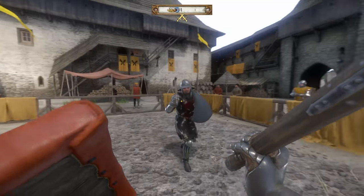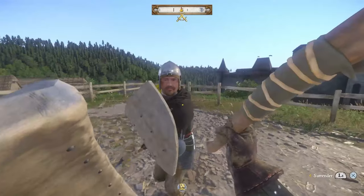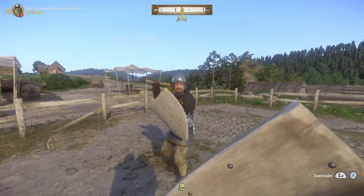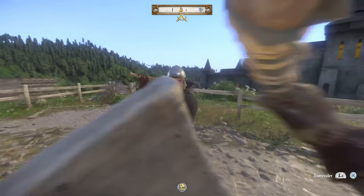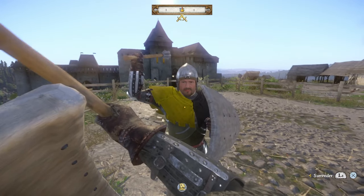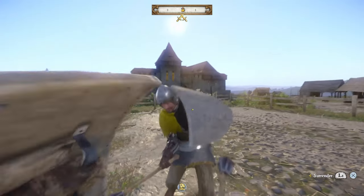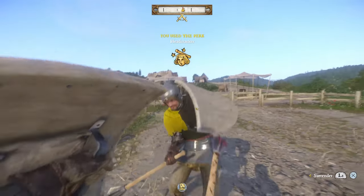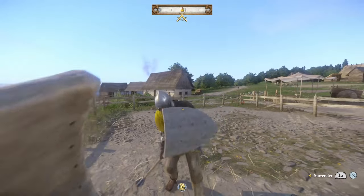Without a doubt, the best master strike that can be performed is with a short sword, axe, or mace paired with a shield. Make sure the shield is on the left side of your body and not across the front. If you see that it is, simply move your weapon to the left and the shield will be on the proper side. Then wait for your opponent to attack from the top left. This does an extraordinary amount of damage and in the late game is almost always a guaranteed one-shot kill on even the most heavily armored opponents, particularly if your weapon has a high stab rating or if you have a mace or axe with a spike on the end.